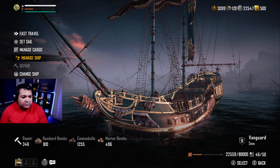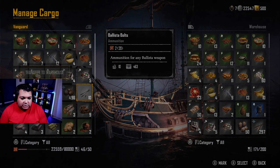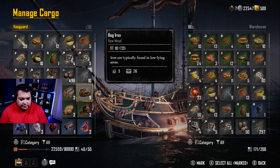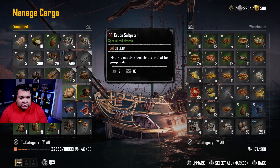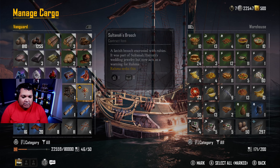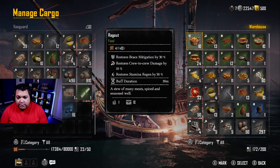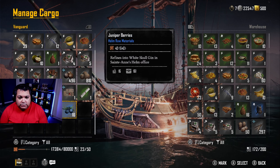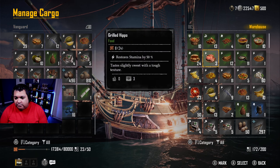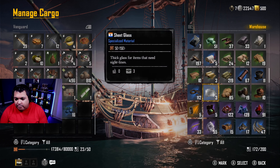Before we head out, we're gonna check the ship — no repairs needed. We're gonna manage cargo and take off stuff we don't need, like ballista bolts, since I don't have a ballista yet. Most of this is gonna get sent to the warehouse because I don't need it on me. We'll keep the opium and the juniper berries because that's how they make the opium — through those.